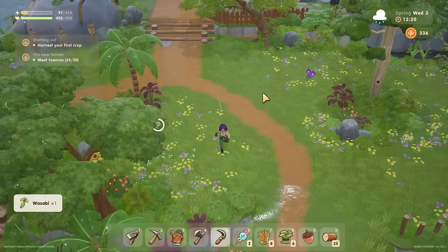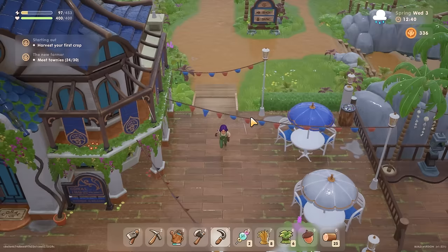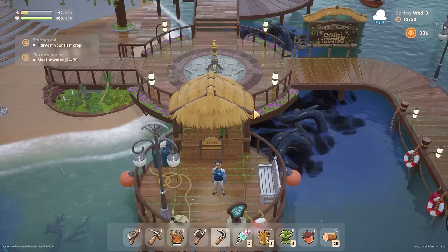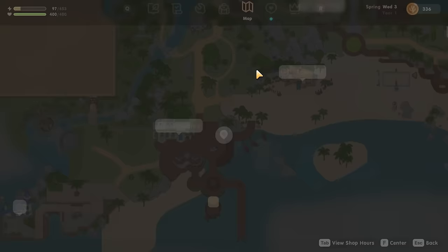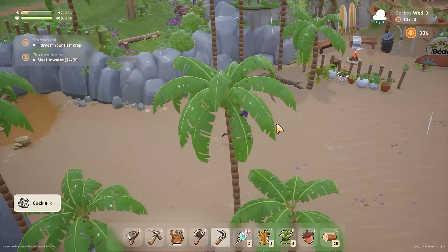I'll talk to that stranger and then go across to the beach shack. I harvested what looks like wasabi - yes it is. There was someone here on the dock apparently - hello, can I talk to you? No, apparently I can't. I'll go find Sunny and Eleanor. Whoever that was has moved, but I think there's a few people in the beach shack so we'll go and have a little chat to them.